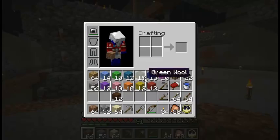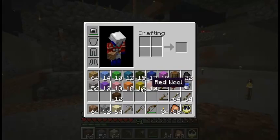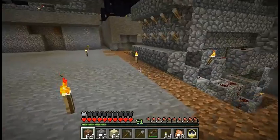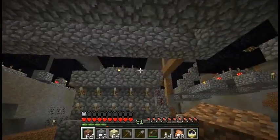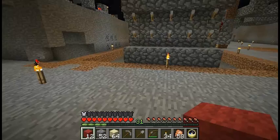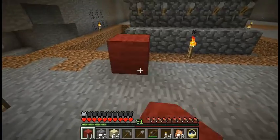So I went back to my sheep, molested them a bit for some coloured wool. The obvious choice is red, yellow, and orange because those are bright colours that draw attention — something you should pay attention to. But I just want to try out all of the colours to see which ones would be best.